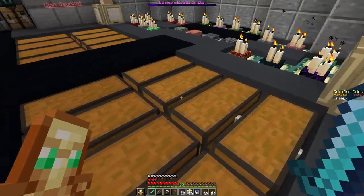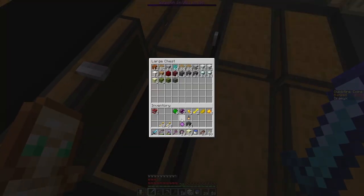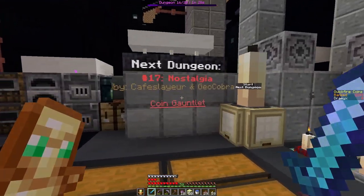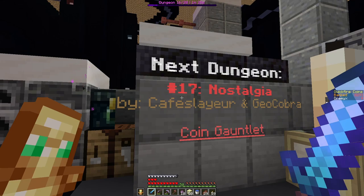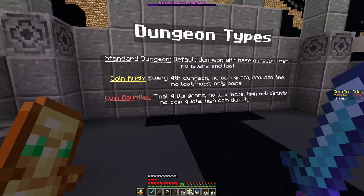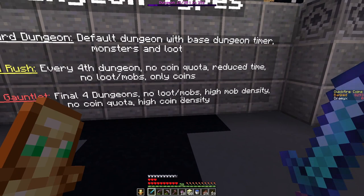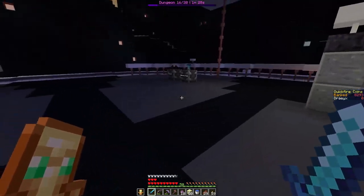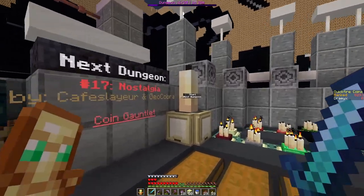I don't think I'll be needing that though. Next dungeon: 17 Nostalgia by Cafe Slayer and Geocobra. Coin Gauntlet. What is a coin gauntlet again? Final four dungeons, no loot slash mobs, high mob density. This is the confusing part. No coin quota though, so maybe we just run to the objective. We'll just see how it goes.